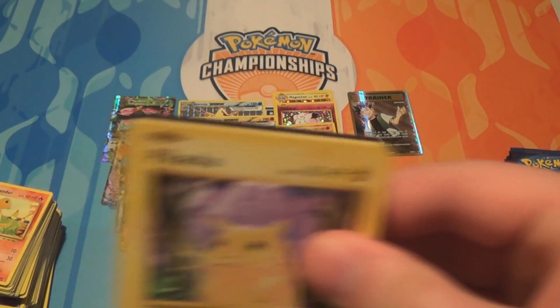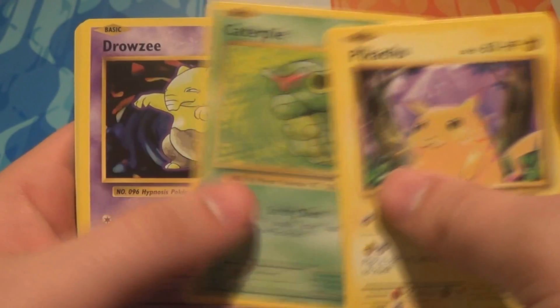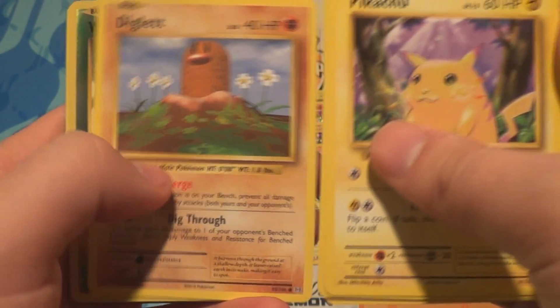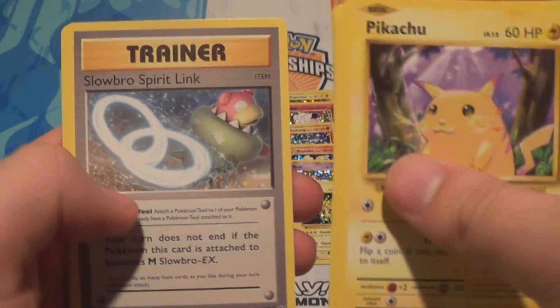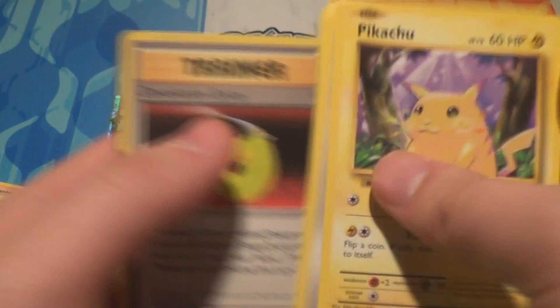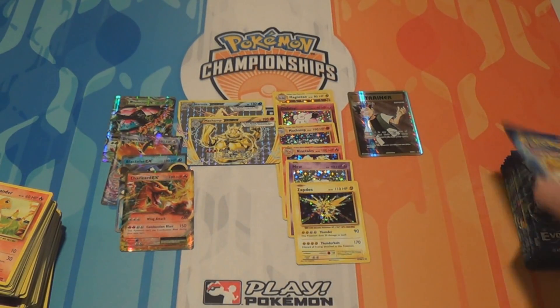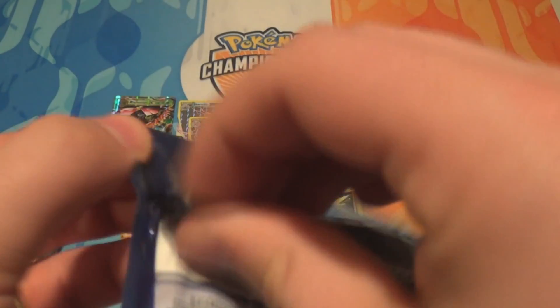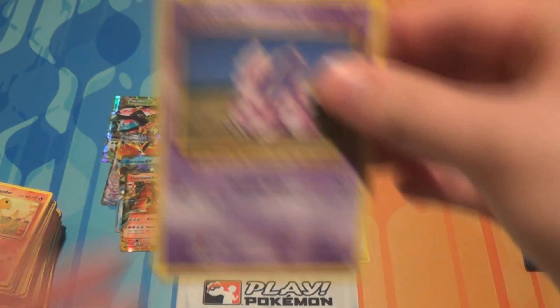I think Machamp Break might have been the last Break I needed, which is cool. Pack twenty-nine: a Pikachu, a Doduo, a Caterpie, a Drowzy, a Diglett, a Reverse Weedle, another Electrode, a Slowbro Spirit Link, a Nidorino, and a Devolution Spray. I'm starting to think that the secret rares are definitely rarer than non-holo rares, because there are loads of non-holo rares in duplicates.